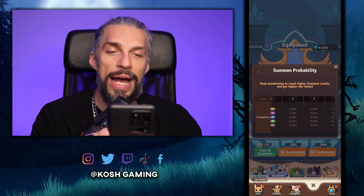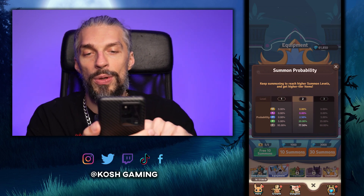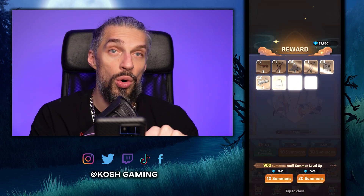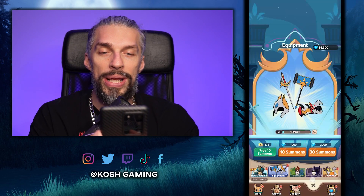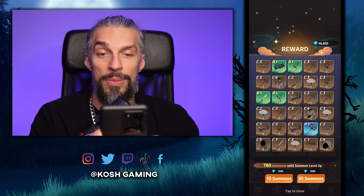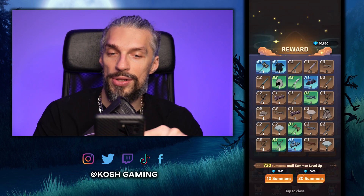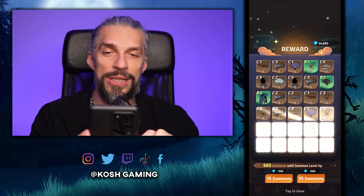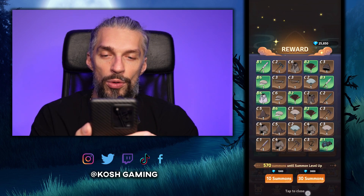The higher level of summons increases the probability of higher-tier stuff. Before a certain point we couldn't get blue gear; now we have that chance. The more you summon, the better it will be. I'll spend around 20,000 diamonds here so we can get some gear upgrades — and there we go, we got additional hammers and different types of weapons. You want to get different equipment types to fill all your equipment slots.